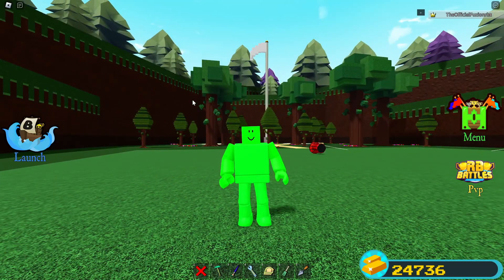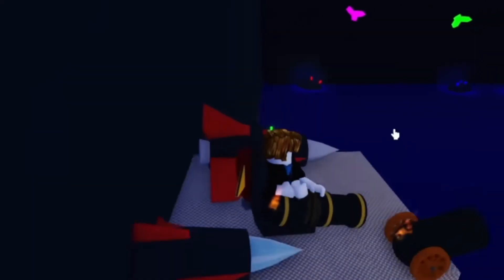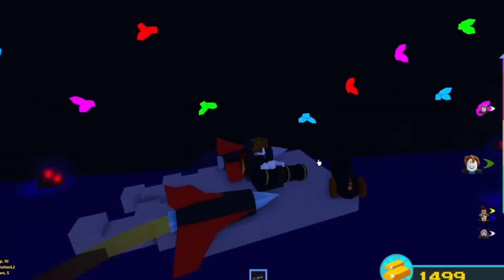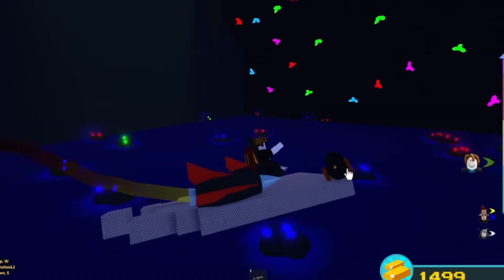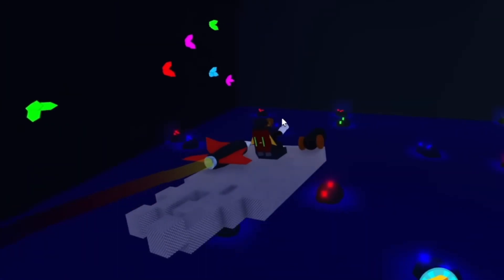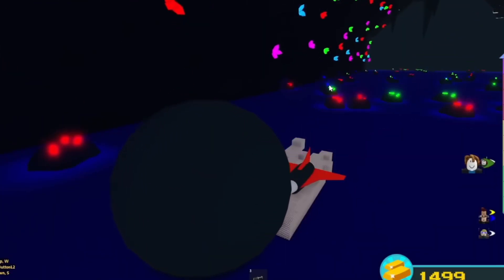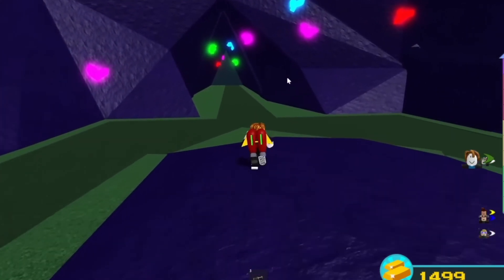Getting portals in Build-a-Boat is extremely easy. Go inside the Neon stage and shoot the crystals on the wall with a cannon. I even did this on a brand new account very easily — I had a cannon on my platform, had jets, and just flew around shooting the crystals on the wall. Once you shoot enough crystals, it'll put a cool effect on your avatar, then all the neon crystals will shoot at you at once and you'll get teleported inside a maze.